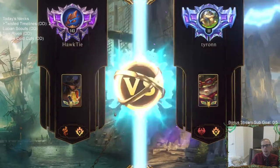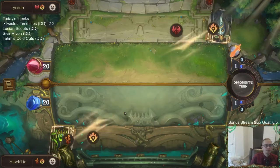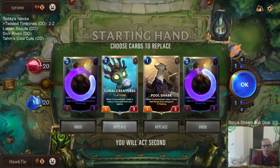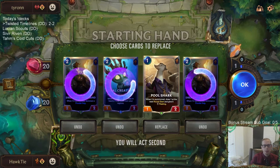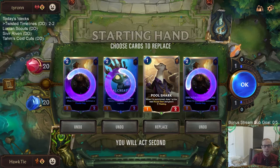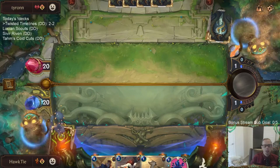2-2 record — okay, not Targon! Facing the one person not playing Targon. I kind of want to keep Pool Shark — actually yes, I'll keep Pool Shark. I really want the turn-one blocker. Of course we're looking for Concurrent Timelines.